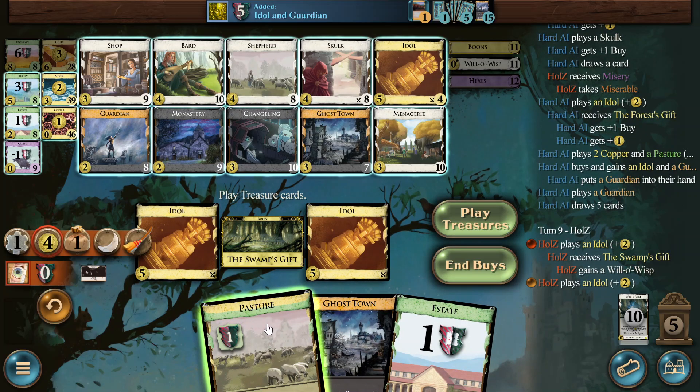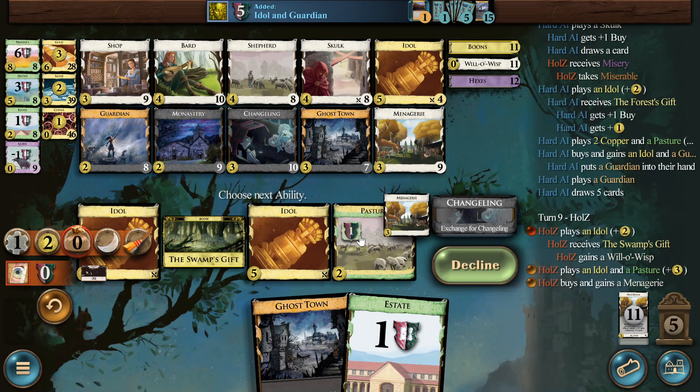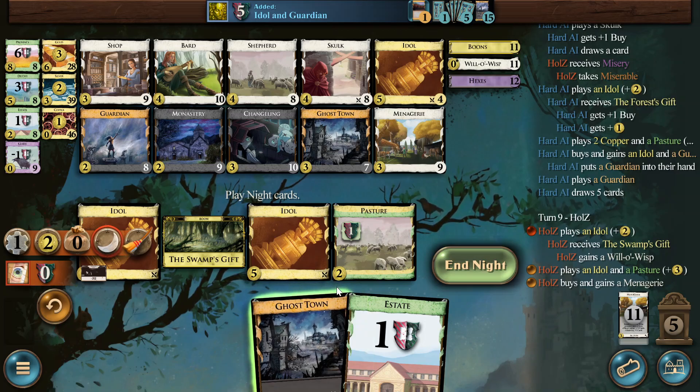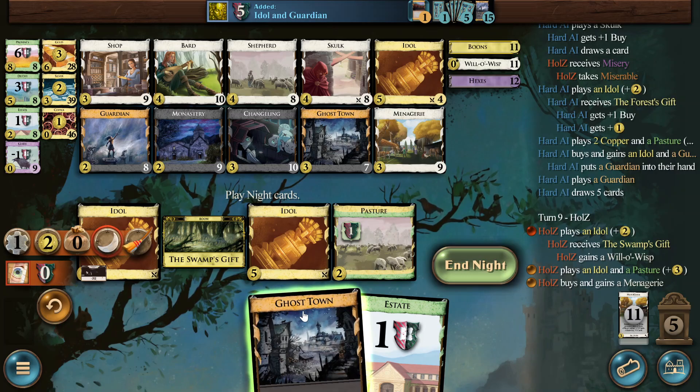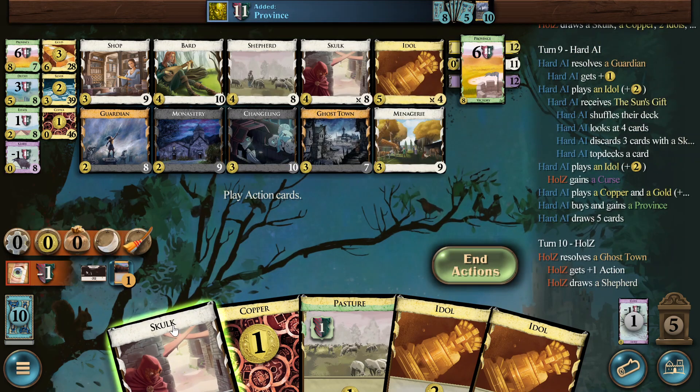Now we are sort of ready for Menagerie, I think. It feels like an overbuy of three-cost cards here, but I just don't know if you can just win with only getting Idols — maybe. But it's super unclean and later it's very unreliable. So we are really building towards a useful deck here. Now we get one Curse — that's all right.